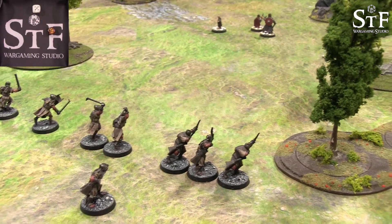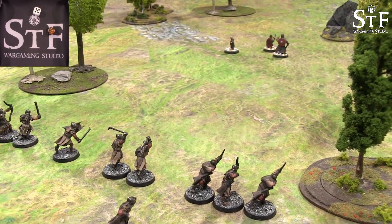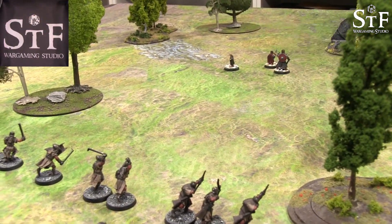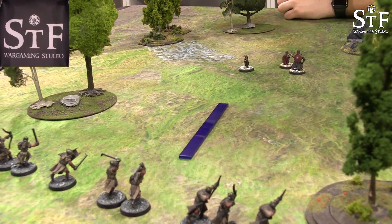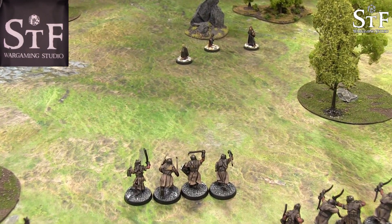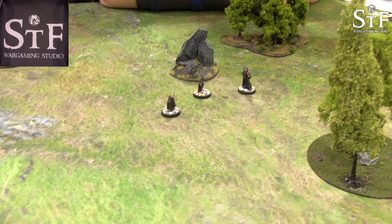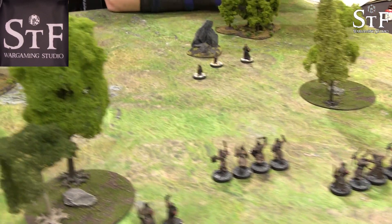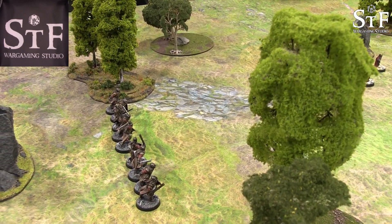Turn two priority goes to evil. The hobbits are lagging a bit behind Boromir as they race toward the edge of the board with the Uruk-hai closing in. The main brunt of the Uruk-hai force, led by the captain, is on one side, while archers and shield Uruk-hai attempt to shoot down Boromir.